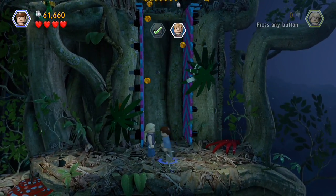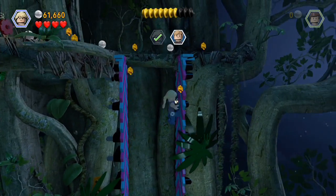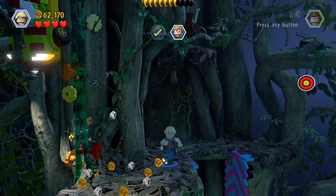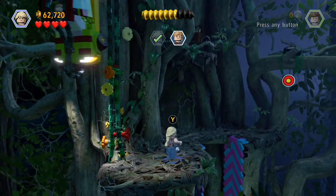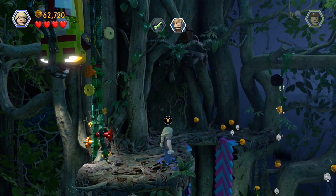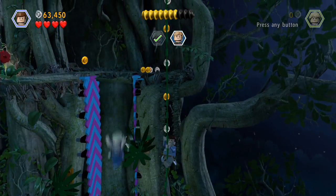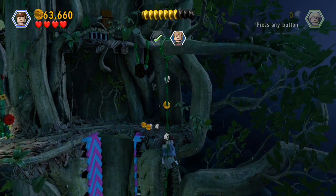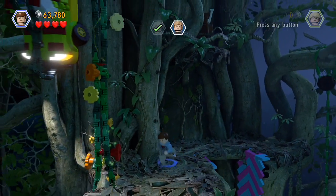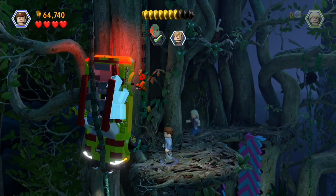Am I going to do wall jumps now? Maybe I need to be Lex to do it. They're kind of color walls, so yeah. There you go. And maybe if I do this I can help — if I change them I'll be able to collect these studs on the way up. So I'm going to do that. There you go. Oh, that was dangerous!